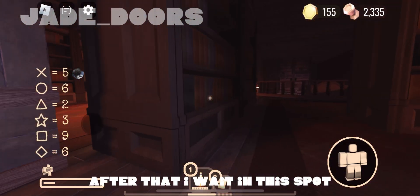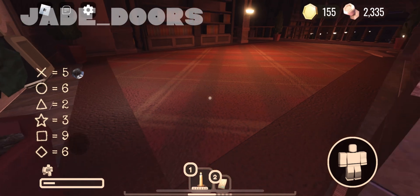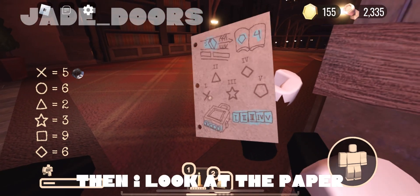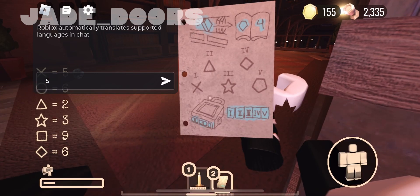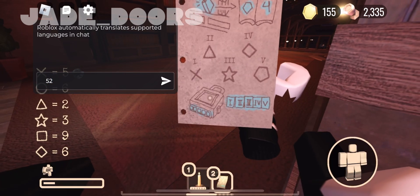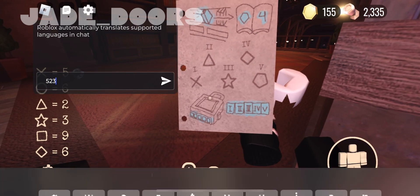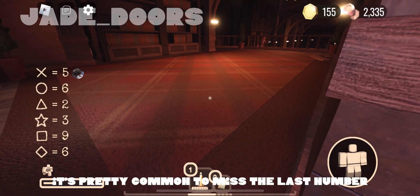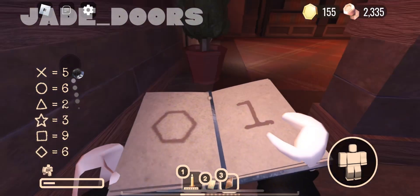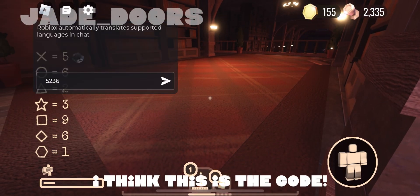After that I wait in the spot, then I look at the paper and write down the code in the chat. It's pretty common to miss the last number. I think this is the code.